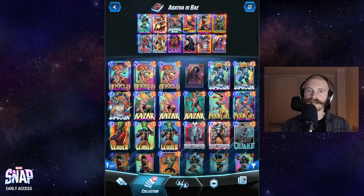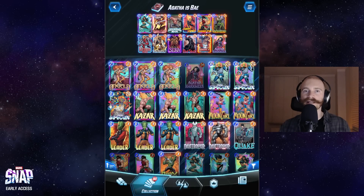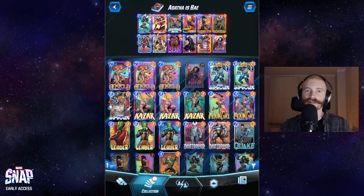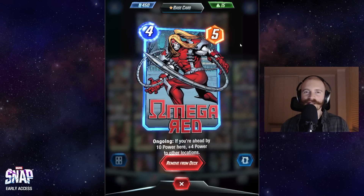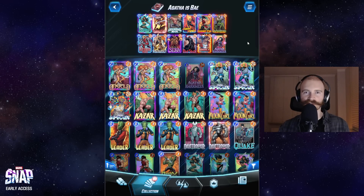The other card I'm currently trying out is Absorbing Man. To understand Absorbing Man, we look at another potential line of play: Wave turn 3, Agatha turn 4, then Taskmaster on turn 5 to copy the 14 power of Agatha, and then Absorbing Man on turn 6 to copy 14 power again. Alternatively, we can play Red Skull on turn 6, or Red Skull on 5 and Taskmaster on 6. There are lots of potential options. Omega Red is also an interesting, very experimental choice here - though a card like Drax might just be a bit better as a replacement.